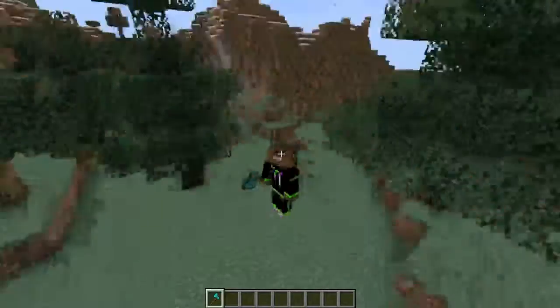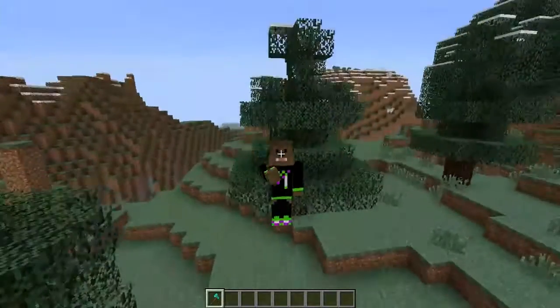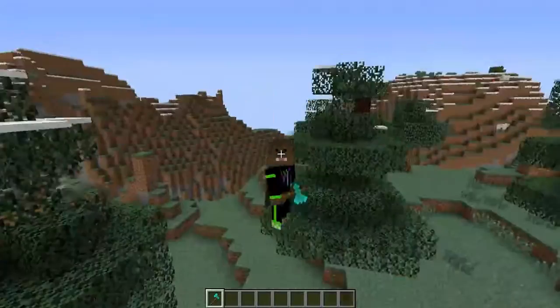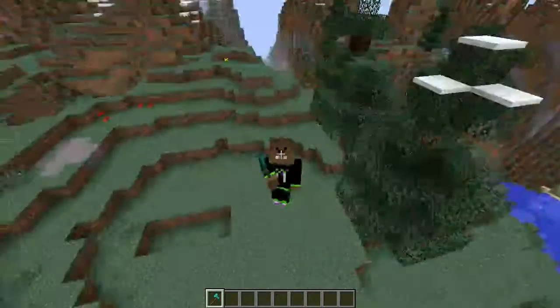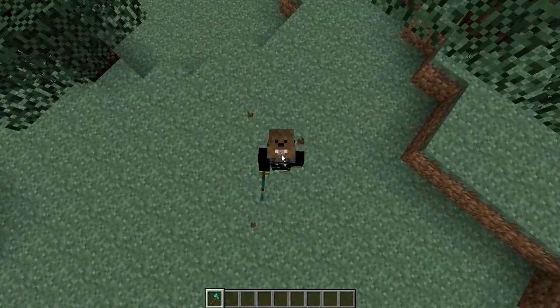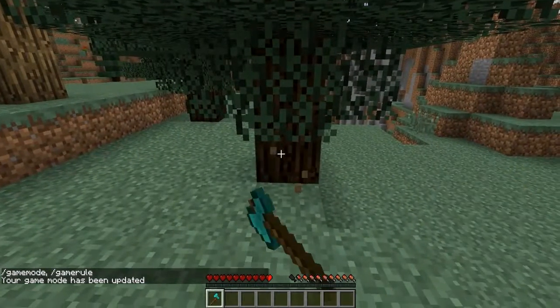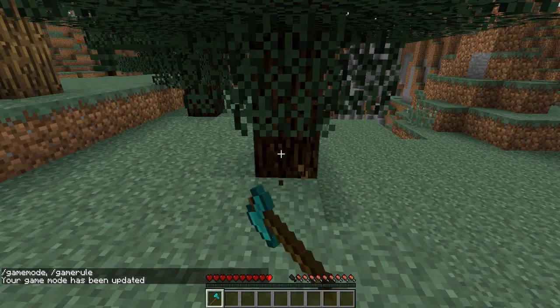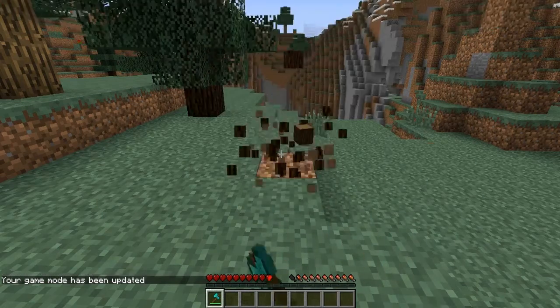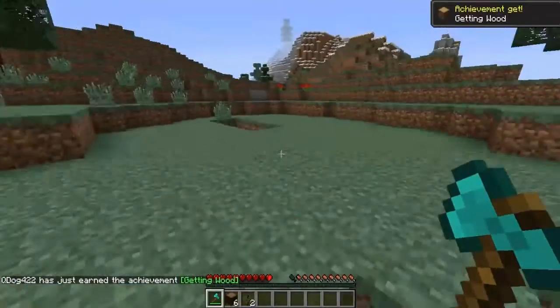With this mod, what you can do is chop down whole trees in survival mode if you have an axe. So like, let's say I want to chop down that tree — I just go into survival mode and chop it down. You just go to the tree, punch the bottom of it, and it will break into a million pieces. And even the leaves will be gone.